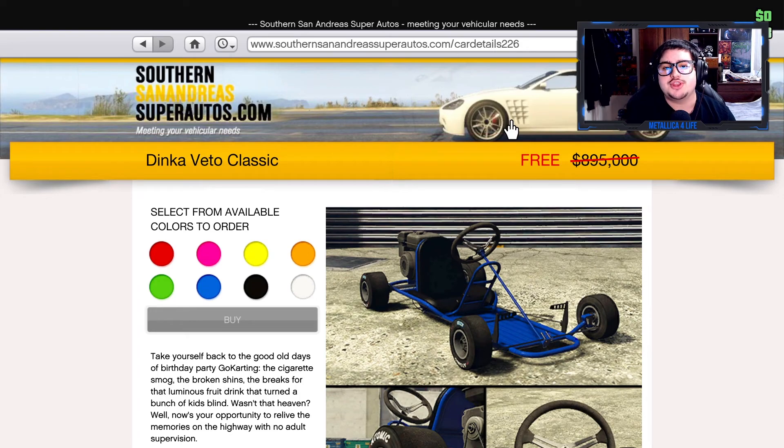What's up everybody, Kevin here. In today's GTA 5 Online video, I'm gonna bring you this free vehicle that you can get right now starting until December 21st — the Veto Classic. As you can see it says free, but the original price is $895,000. With modifications it's gonna be around $1.1 million, so this is a guaranteed free purchase right here.